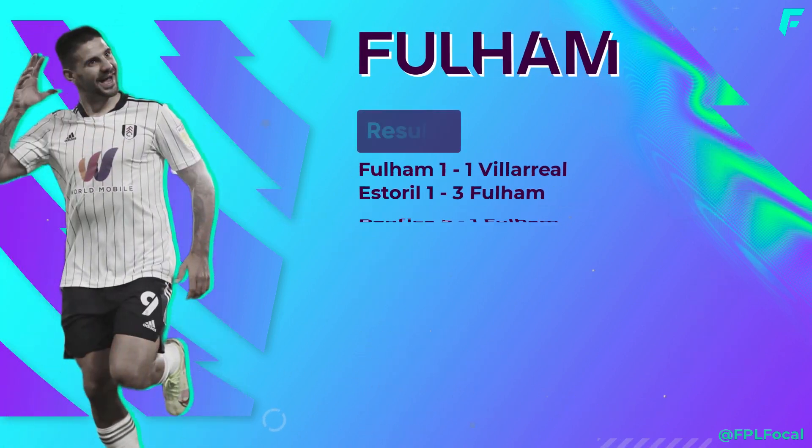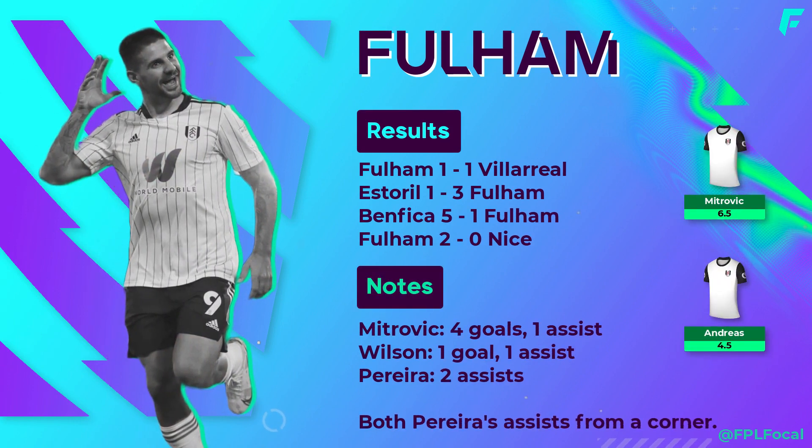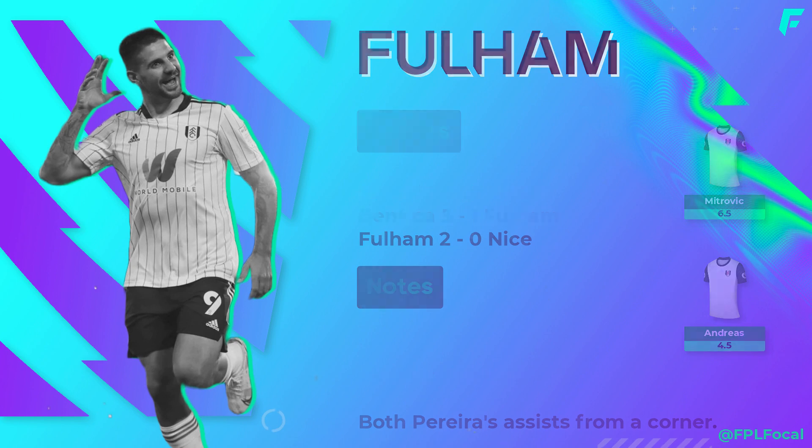Mitrovic set a Championship record last season scoring 43 times in 44 appearances and has continued to put them away in preseason with 4 goals and an assist. Fulham open the season hosting Liverpool, which isn't the most off-putting fixture for the Serbian, but 6.5 million is a great price and one to keep on the watchlist. Pereira has been eye-catching as well as the perfect bench player. In his first 2 games for Fulham he picked up 2 assists, and both were from corner kicks.